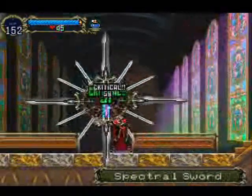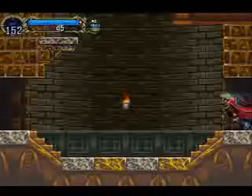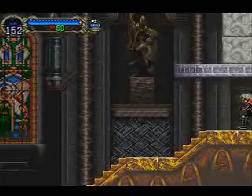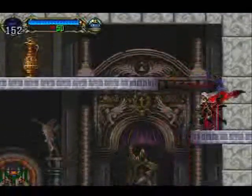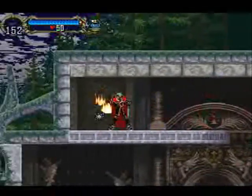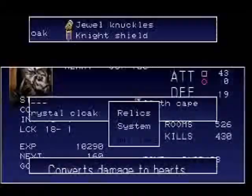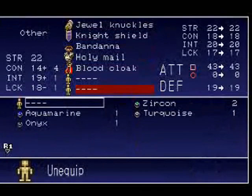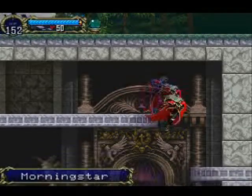Anyway, we're back in the Royal Chapel. Since I'm here, I'll go ahead and show a couple of things I didn't do earlier. Now that I've got the Leap Stone, I can actually double jump and hit a couple of places up here. I got the Morning Star — it's weaker.